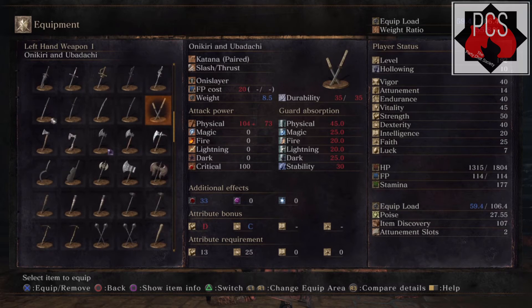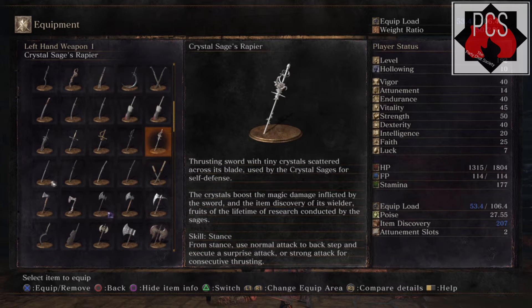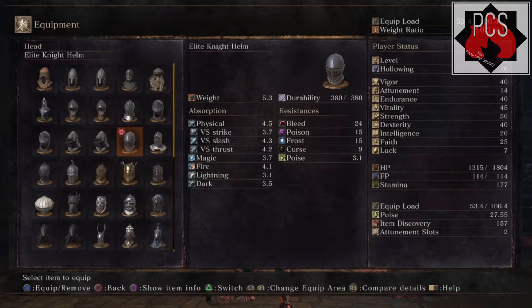The first item you're going to want is the Crystal Sage's Rapier. You'll want to keep this in your offhand and have a good weapon in your main hand to actually kill the enemy. To get this weapon, you need to transpose the Crystal Sage's soul from the Lord at the shrine. This increases your item find by a hundred, but it seems at this time it only counts fifty of it.